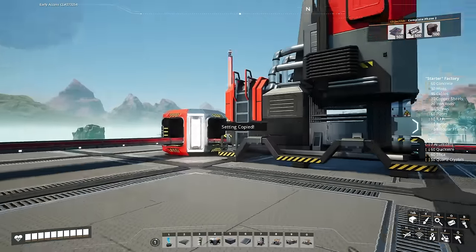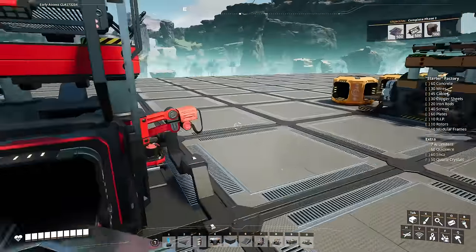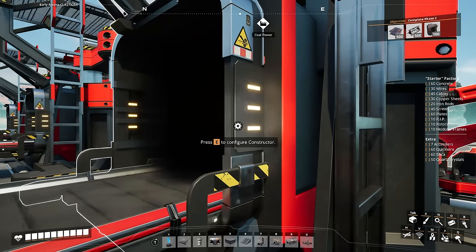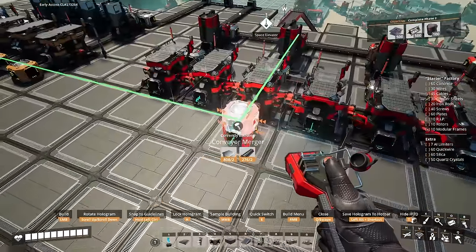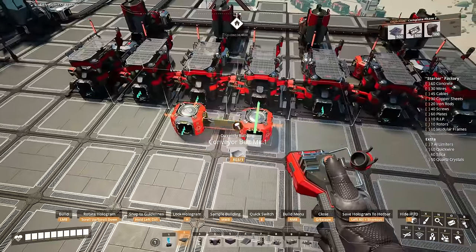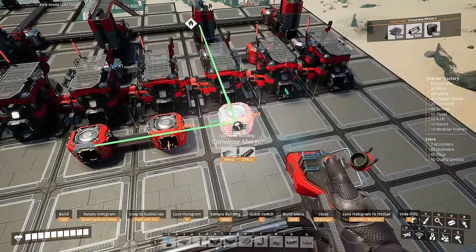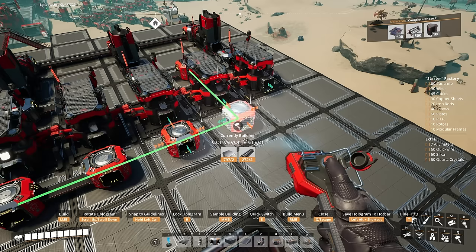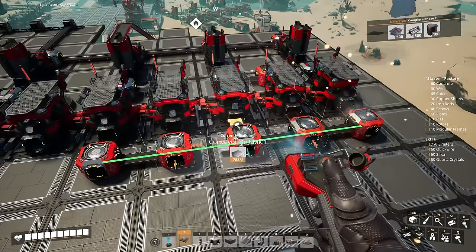We want to make sure to set all of these smelters to smelt copper ingots. The first four constructors on the right-hand side will be doing wires, and the last three will be doing copper sheets. In front of the constructors, we'll add a merger in front of the third one with its output going forward, then another merger in front of the fourth one sending into that first merger using mark one belts. We'll add another three mergers in front of the last three constructors and belt all the mergers and constructors together.